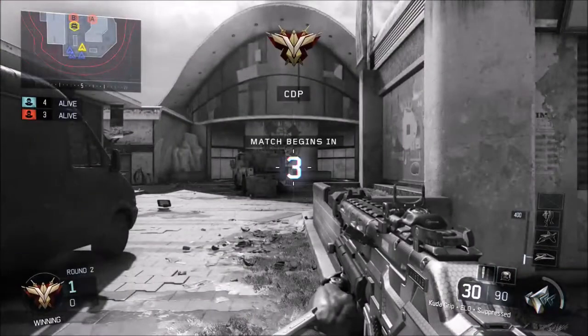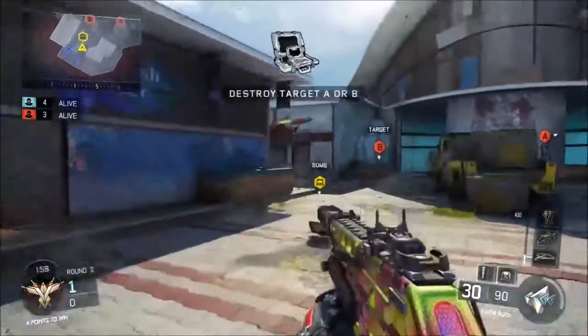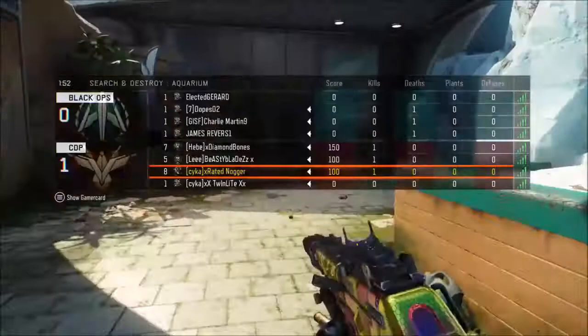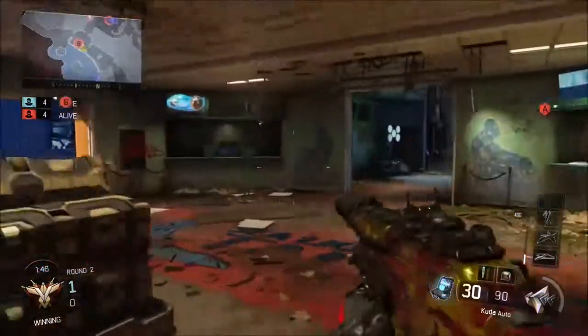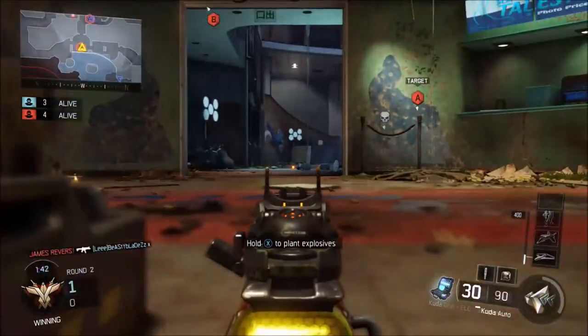Second round starting. G-slide for that bomb to get some extra distance on it. The person that's just joined is a level one — not sure how he's going to fare. We have managed to get all the way over to B and they have picked up a kill on Jordan.